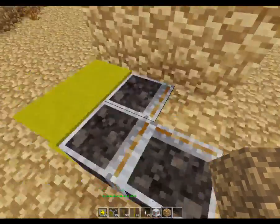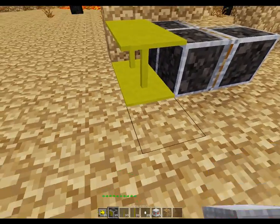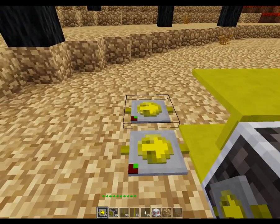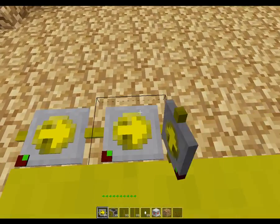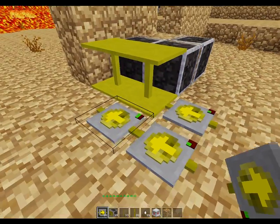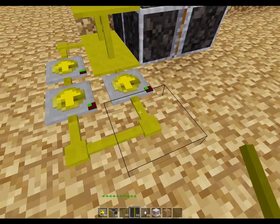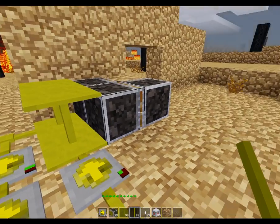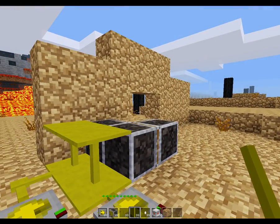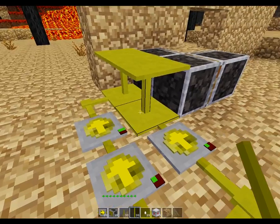We're going to have three more of these as we go on. What you're going to want to do here is one tick right there, one tick right there, and two right there. Simply what's going to happen is when you get your power source, this is going to push on and it's instantly going to push this. And then when you let go, or when the power source turns off, this is going to turn off instantly, but this is going to hold it for a split second.